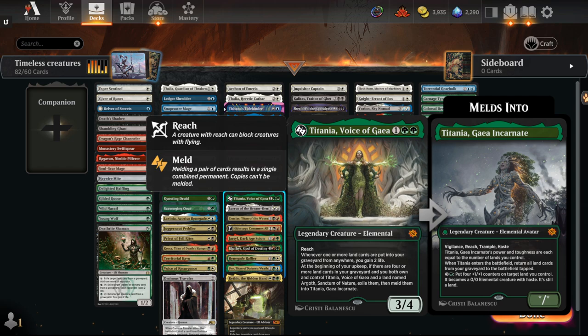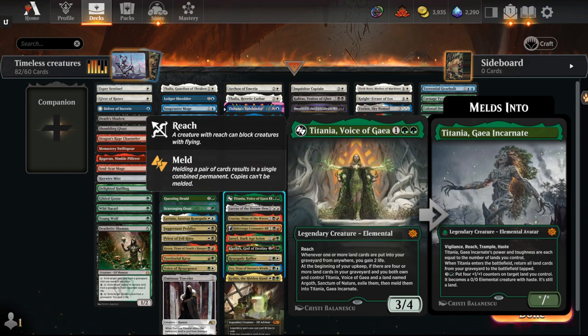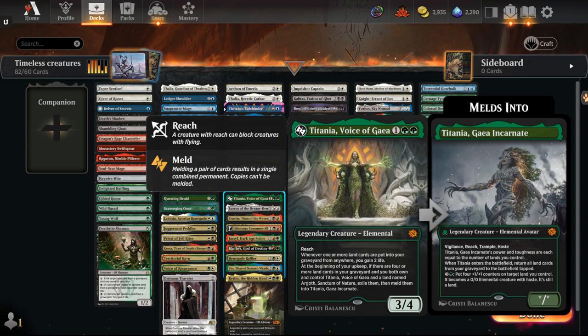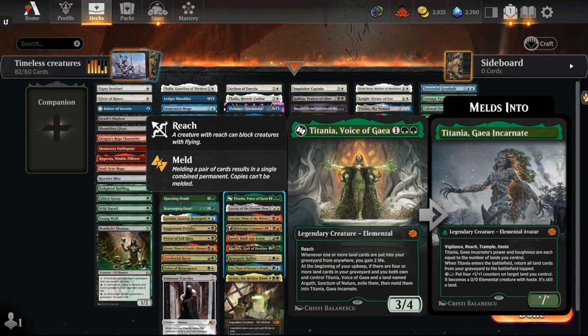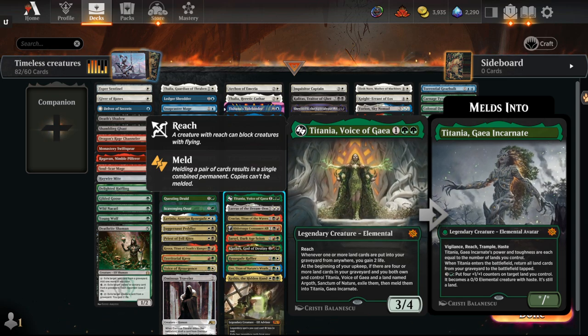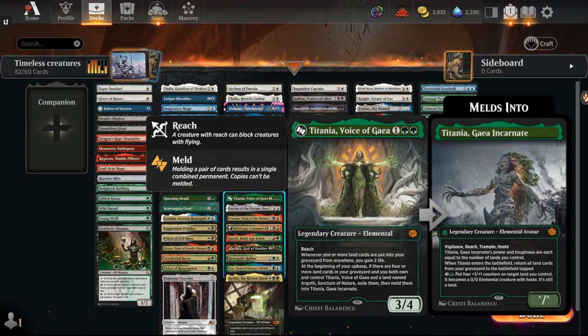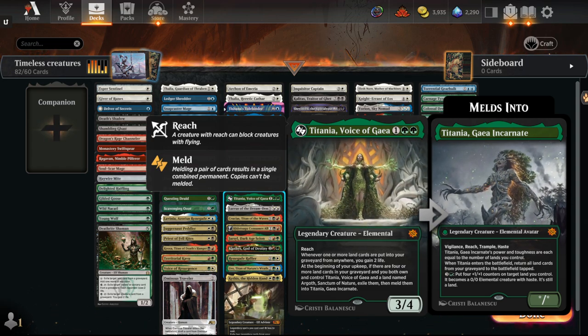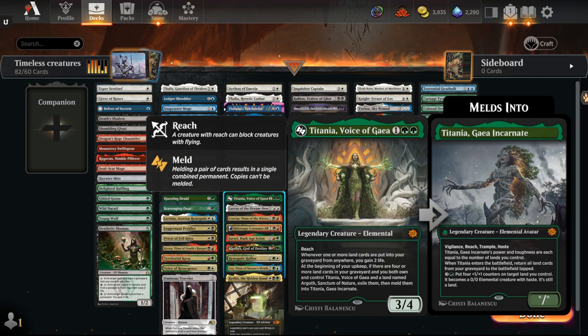The card I'm actually interested to see is Titania, Voice of Gaia. With fetch lands, it's very easy to get lands into your graveyard. You can play mono-green or two-color and still enable it. You gain life from fetch lands entering play, and it's a big creature on its own. It dodges Lightning Bolt — a reasonable approach — and it blocks a lot of small flyers like Dragon Rage Channeler. So this one's more of an interesting one.